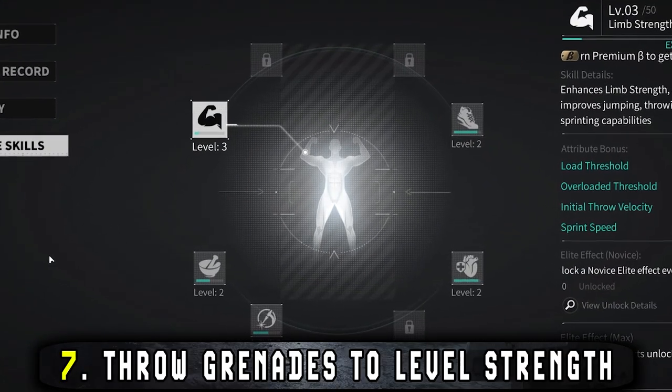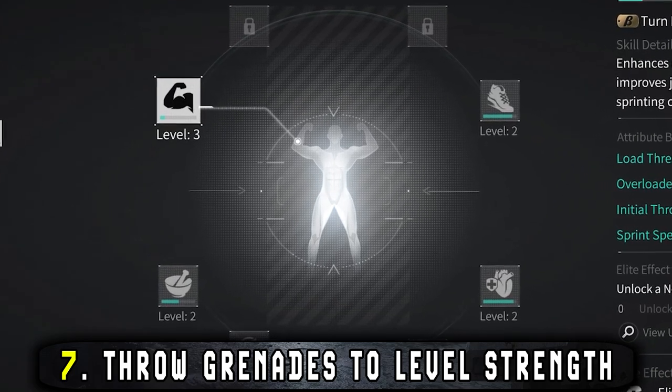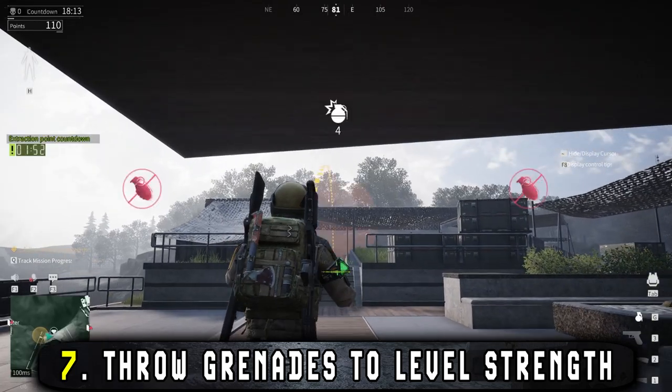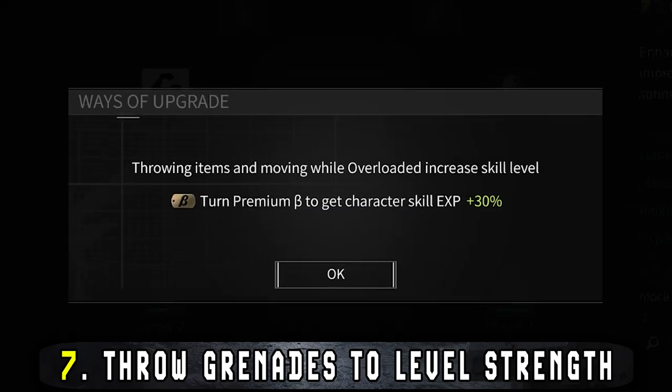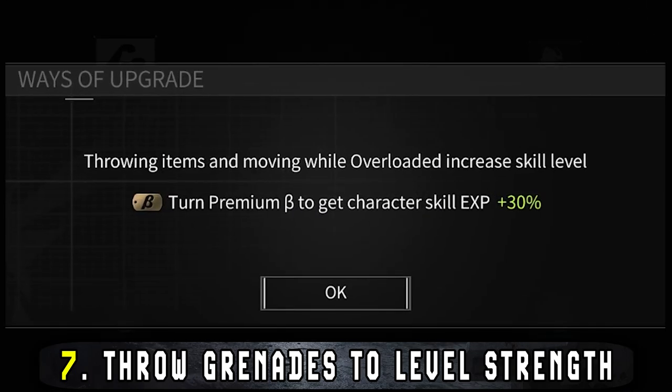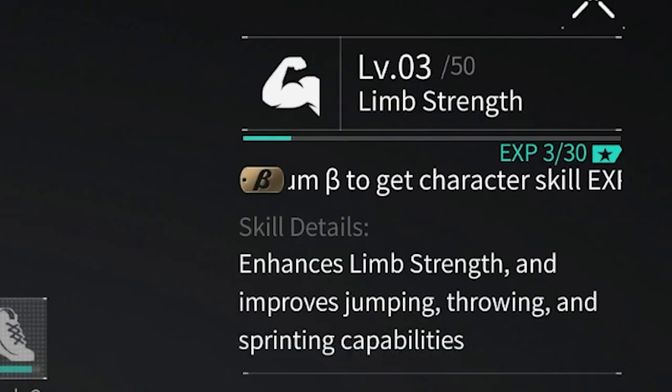The next few tips will deal with passive skills and things you should think about during your ops. First off, throw a few grenades around even when you don't need to. This is one of the factors in leveling up your strength, which in return means you throw further, jump higher, and sprint better.